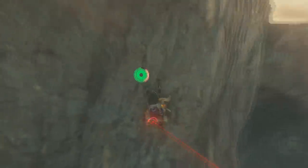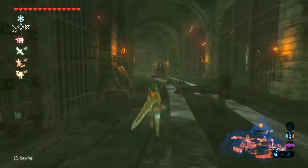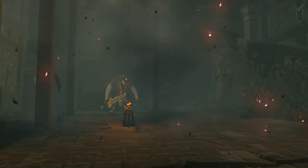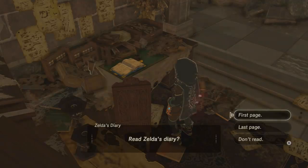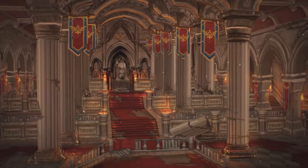Hyrule Castle includes a whole host of awesome areas: the lock-up, a menagerie of the game's toughest enemies, including a one-on-one test of bravery against a Stalnox; the armory, a room where a Moblin defends equipment used by royal guards; and Princess Zelda's room, where her diary sits among the rubble. But there's another interesting area which never made it into the main game — the Great Hall, featured here in Creating a Champion. In the book, we see concept art of the hall, which is a gigantic opulent room featuring what could be a statue of a king.